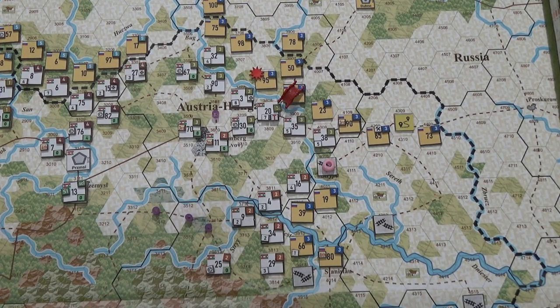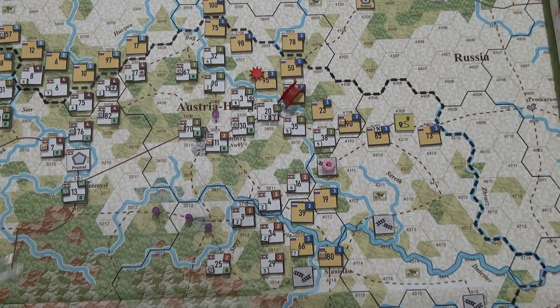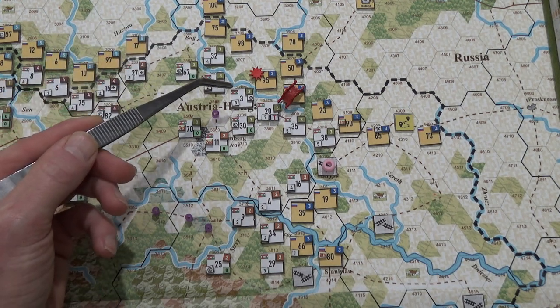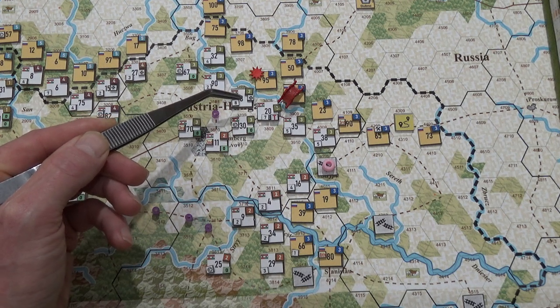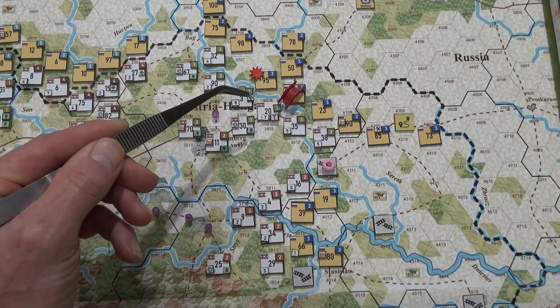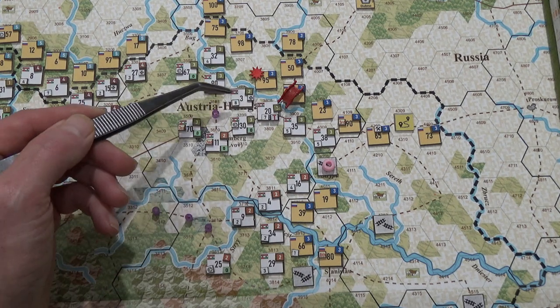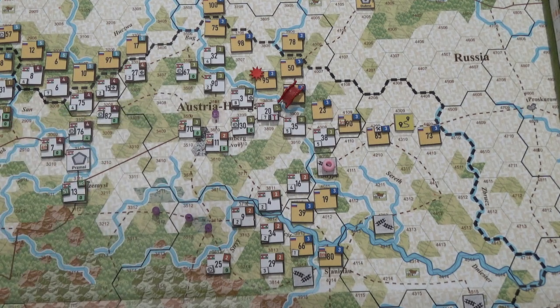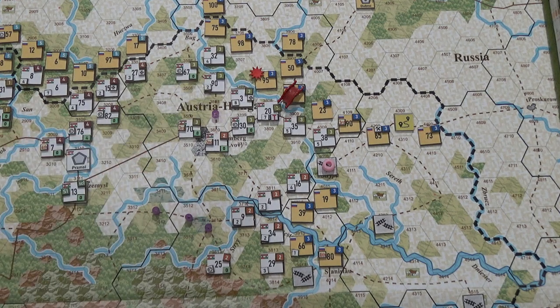I wasn't going to do a video for this combat. The units involved are the 23rd Infantry Division, the German 21st Landwehr Brigade, the 44th Infantry Division, and the 1st Landwehr Brigade — they total up to eight strength. Over here, number 20, the 23rd Infantry Division, the fourth, and the second are going to go as well.